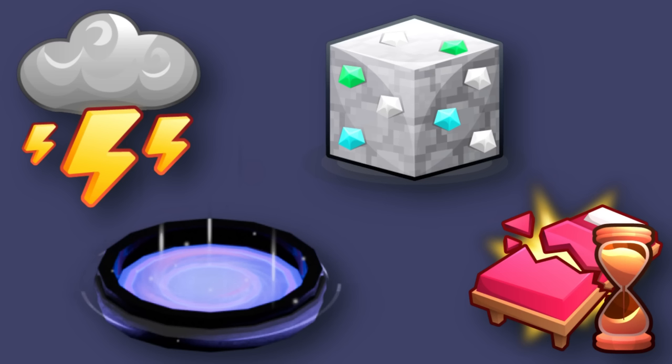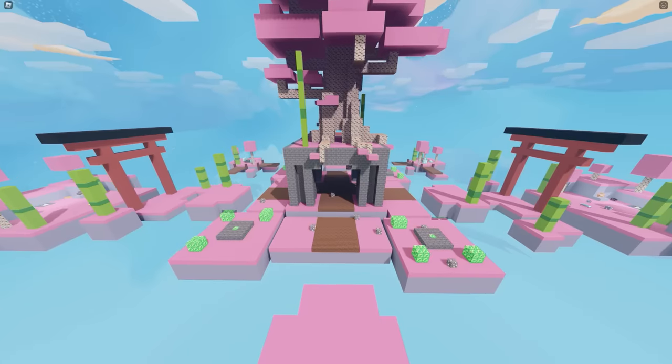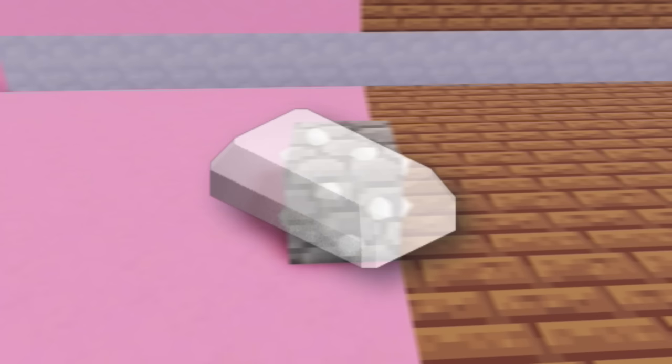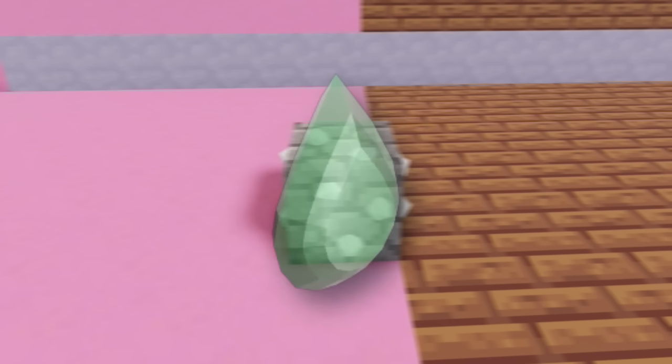Roblox Bedwars added four new mechanics. First up, we have more ores. At the center of the map, you can find additional ores. First we have iron ores. Mid-game, we have diamond ores. Late-game, we have emerald ores.